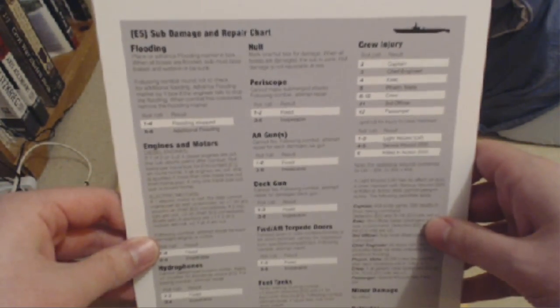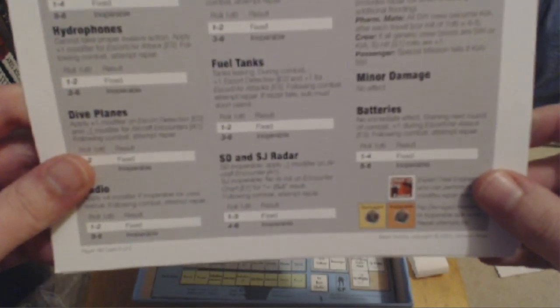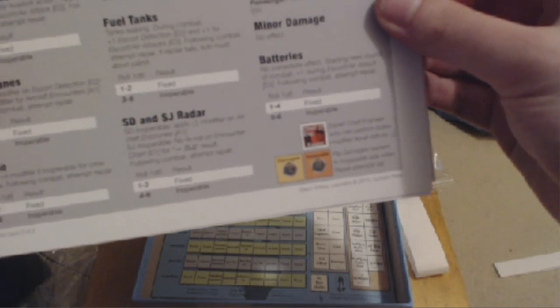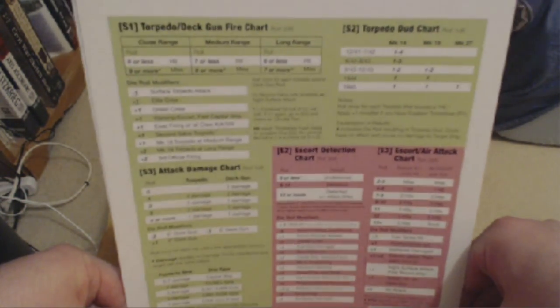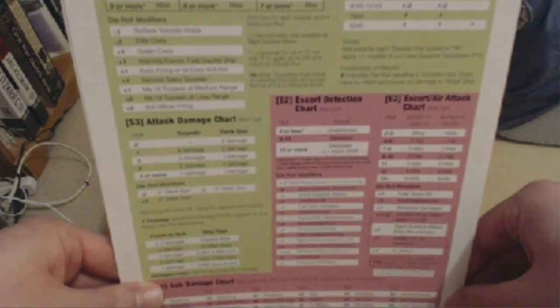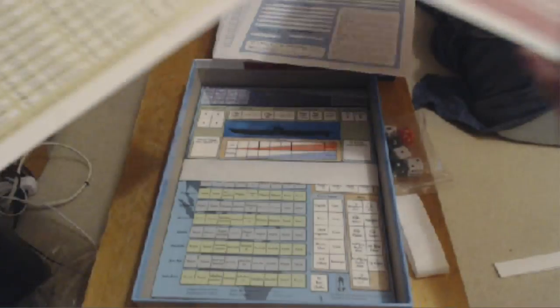Sub damage and repair chart. This looks about the same as the others for the Hunters. There's a radar - that's different because Germans didn't really have radar for subs at the time. And you've got your deck gun and torpedo fire chart, the torpedo dud chart, attack damage charts, detection, air attack, and the sub damage. All the same, pretty much.